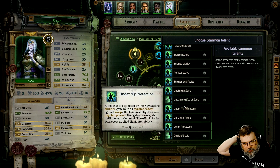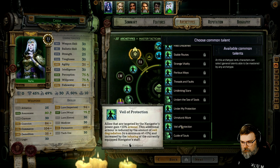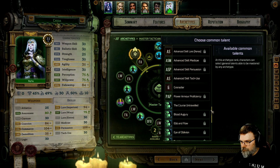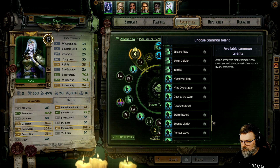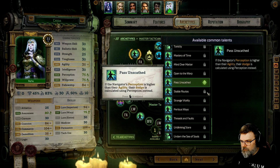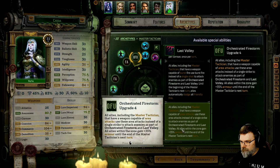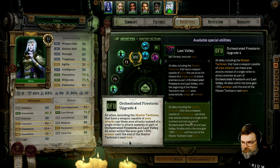Abilities that are targeted by the Navigator's abilities gain a plus 5 to all resistance tests against warp effects. Allies that are targeted by the Navigator's power gain a 10 to armor, and additional armor is reduced. Whatever use the Navigator power that hasn't been used this combat, the Navigator gets plus 2 perception until end of combat. She's going to use all of her stuff here.